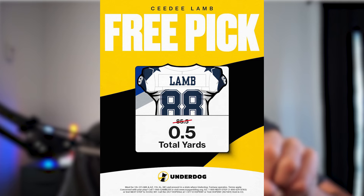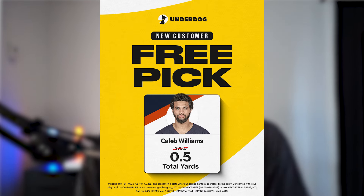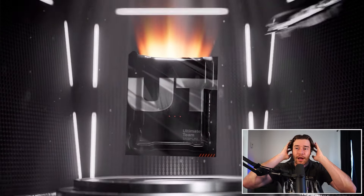You also get two special lines: number one, CeeDee Lamb's line is set to 0.5 yards, and number two, Caleb Williams' line is set to 0.5 yards as well. All right, getting back on track, let's talk about the other set of rewards I want you guys prepared for.